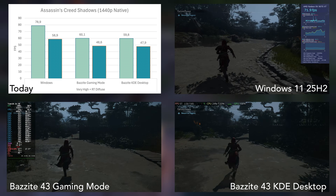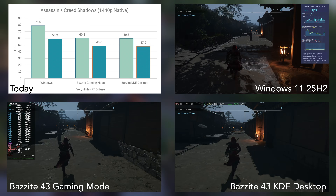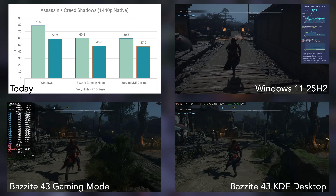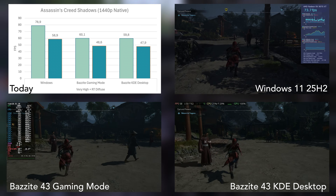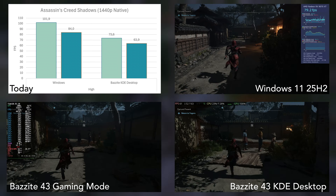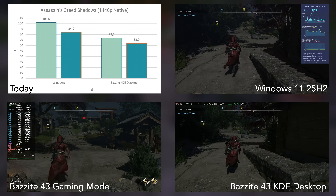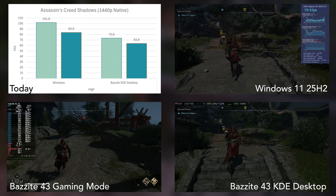I wanted to know which visual compromises I would have to make to get to the same level. Since the desktop and Gamescope results were essentially the same, I only benchmarked the desktop for this. To achieve Windows-level performance you must change two things: first, reduce the quality preset to high; second, restrict ray tracing to the hideout. Personally, I wouldn't make that tradeoff.